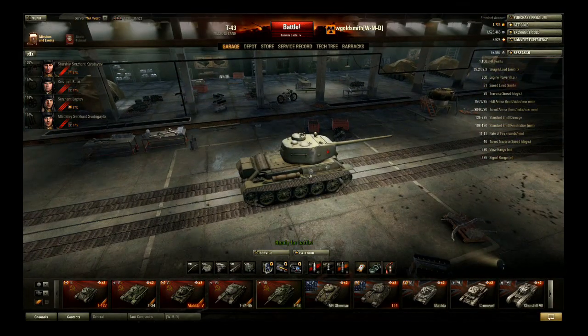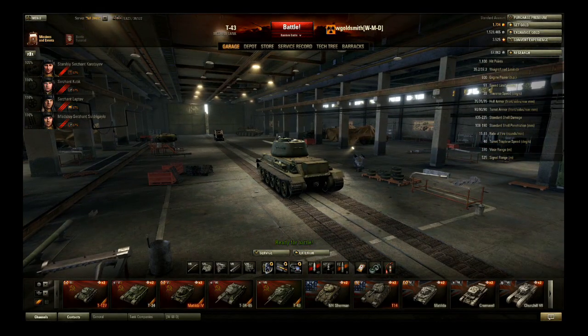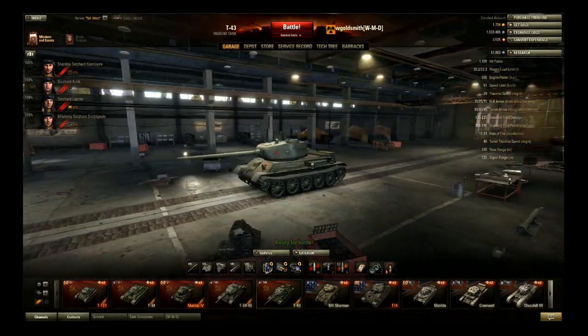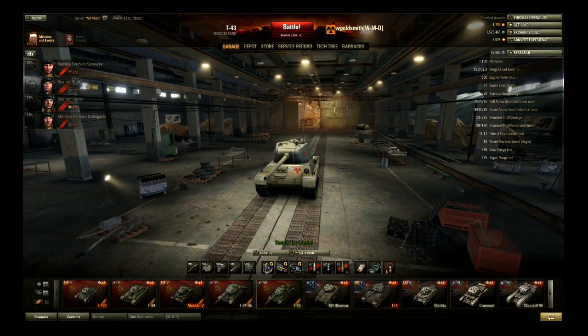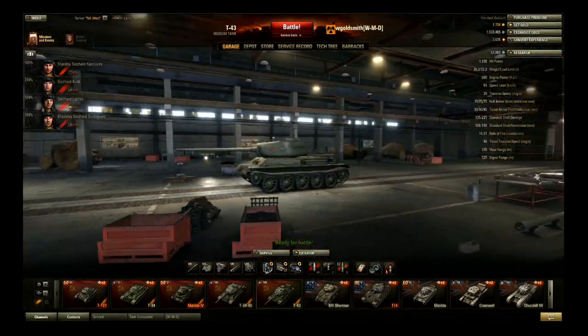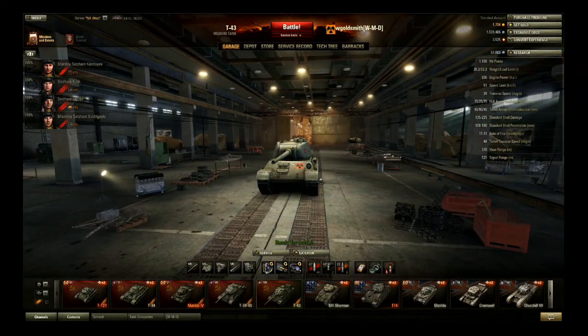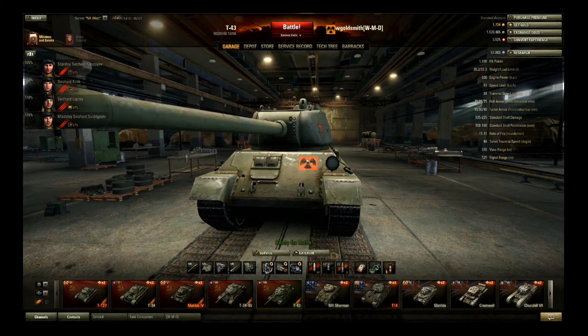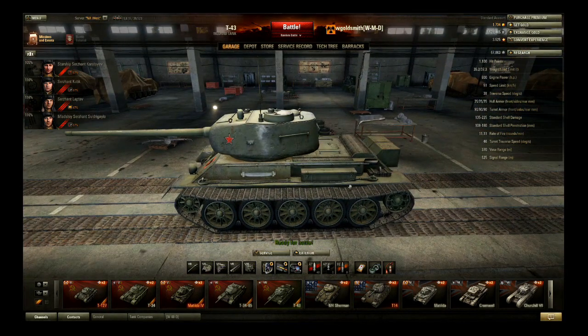Now we look at the turret. The turret has 90mm front, sides, and back. Pretty good — we've got some good angling here pretty much all the way around. It's a pretty good turret. Notably on the front, you're going to see a good weak spot there, and likewise the Commander's Cupola is also going to be a weak spot.